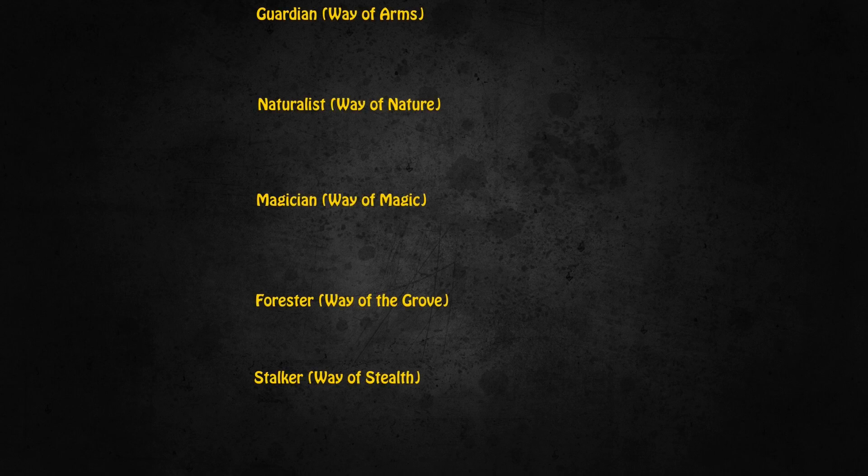When you first create your character in Hibernia, you have the choice between becoming a Guardian, a Naturalist, a Magician, a Forester, or a Stalker. On the actual character creation screen however, they are called Way of Arms, Way of Nature, Way of Magic, Way of the Grove, and Way of Stealth. This basic class will only get you to level 5, at which point you have to choose an advanced class that will last you forever from that point onward.